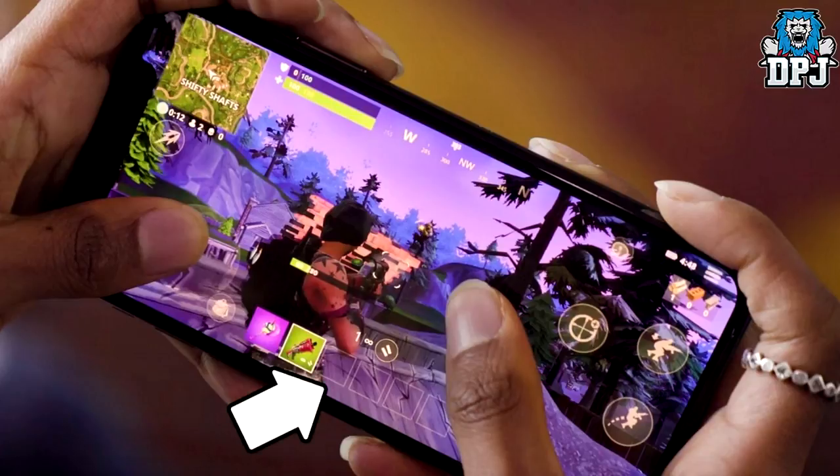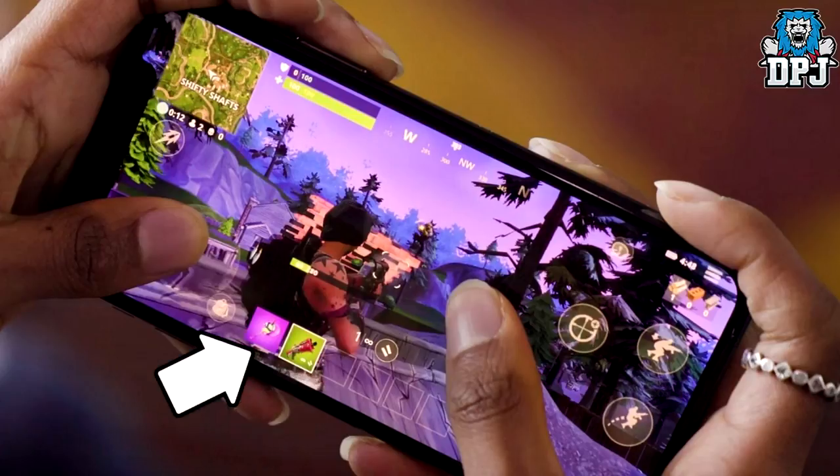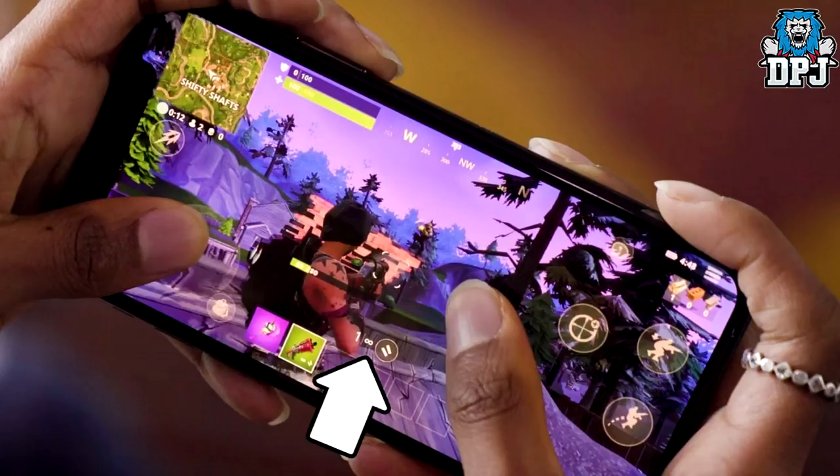First up we have the items bar across the bottom of the screen — 6 boxes, 5 item slots for your weapons, grenades, shields, whatever, and your pickaxe slot to the left. This will make for easy weapon switching; you can obviously just touch the weapon you want to be using. Above these we can see your currently equipped weapon with an ammo indicator next to it, which is no doubt how you reload your weapon.